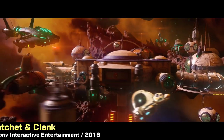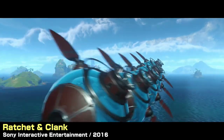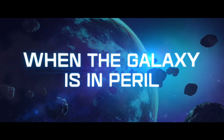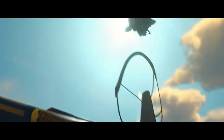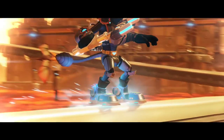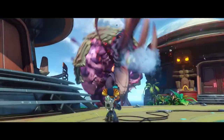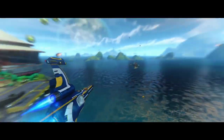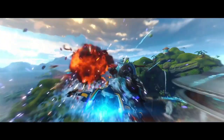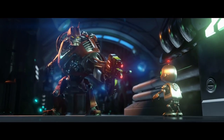Ratchet & Clank is a 3D platformer that combines action, adventure, and humor in a colorful sci-fi universe. The game is based on elements from the original Ratchet & Clank on PS2 but with updated graphics, gameplay, and story. You play as Ratchet, a furry mechanic who teams up with Clank, a witty robot, to stop the evil Chairman Drek from destroying planets. The game offers a variety of weapons and gadgets for combat and exploration, such as the Groovitron, which makes enemies dance, or the Pixelizer, which turns them into retro pixels.